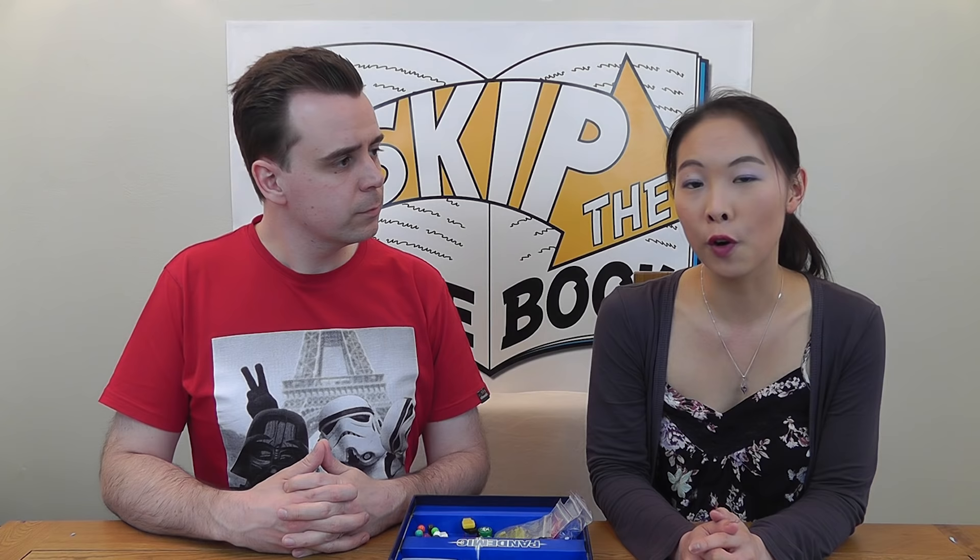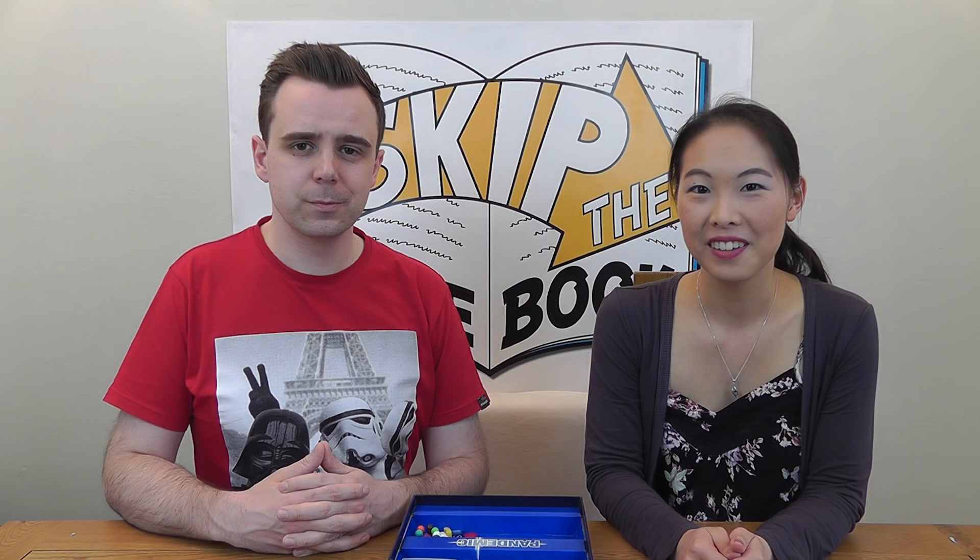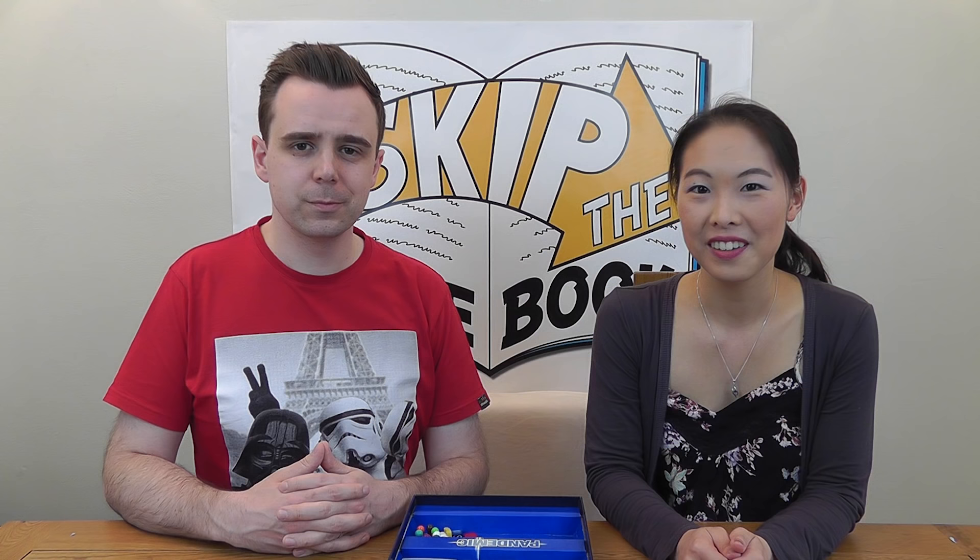Once inside the box you'll find the game board. When unfolded this will represent the world that you are striving to save. The locations on the board are the cities that are coming under siege from the game's four diseases. The majority of Pandemic will revolve around a series of tokens. The mainstay of the game will see you panicking over the placement of these coloured cubes, which represent the diseases themselves. Next we have these green tokens which represent the rate of infection and the number of outbreaks that the world is experiencing.